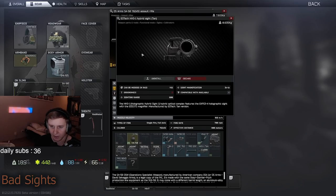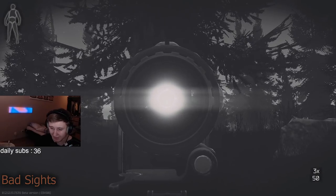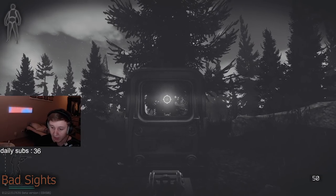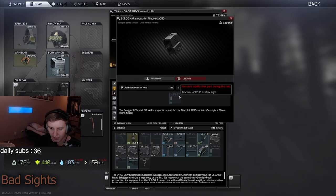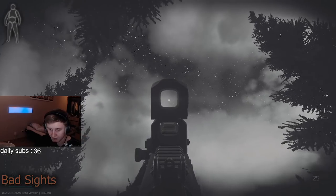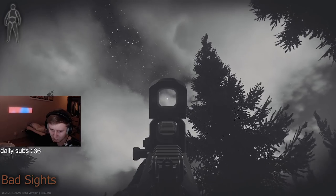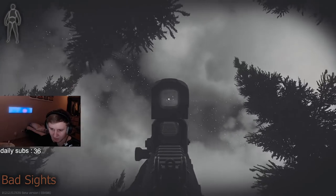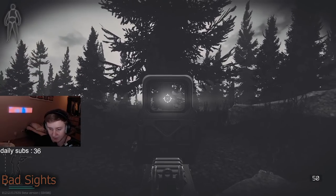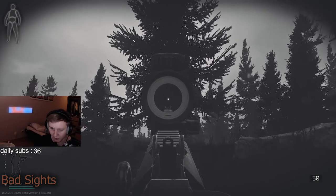Alright, next sight is the hybrid EOTech. It doesn't look too bad in this mode but if we try to zoom in it just looks horrible - that's a no-no. EOTech 553 - clear no-no. Acro Aimpoint is a new sight - it doesn't look too bad but the FOV is terrible. UH1 is an alien-looking sight - way too blurry, way too shiny, that's a no-no for night time. U2G reflex sight - way too fat, way too blurry, that's a no-no.